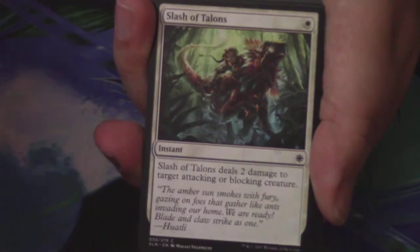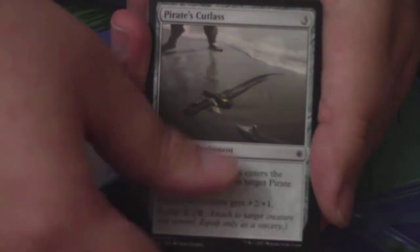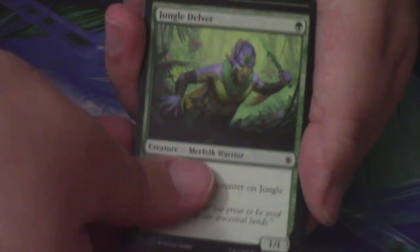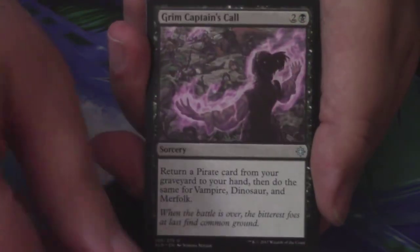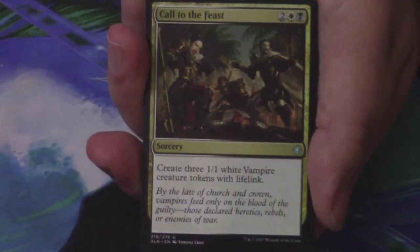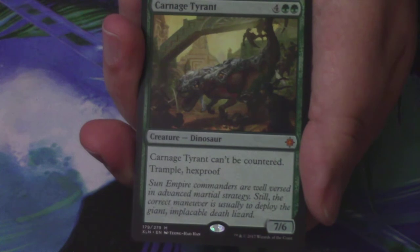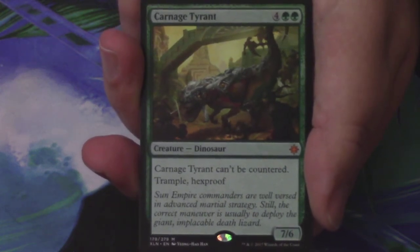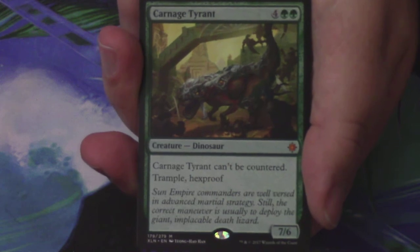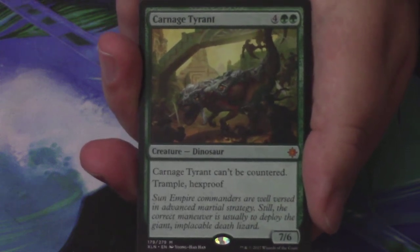Moving on to a Fire Shrine Keeper Pack. We have a Frenzied Raptor, Slash of Talons, Queen's Agent, Blossom Dryad, Storm Sculptor, Pirate's Cutlass, Vanquish the Weak, Jungle Delver, Ancient Brontodon, Tishana's Wayfinder, Grim Captain's Call is the first uncommon, Ranging Raptors is the second, and Call to the Feast is the third. And my next rare mythic is — Carnage Tyrant! At release of Ixalan, I believe he was the most expensive, but Search for Azkanta has beaten it. Not upset at all — that is fantastic!